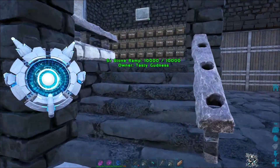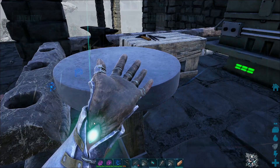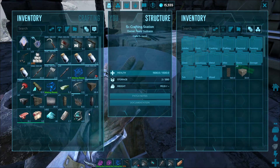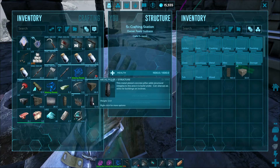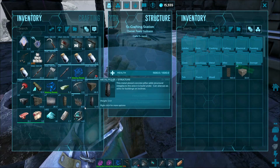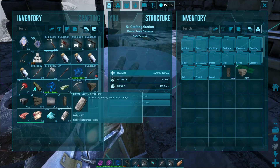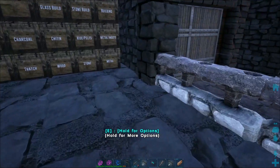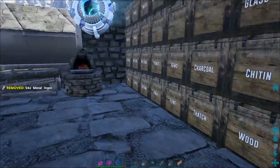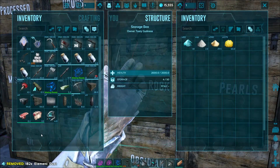I want to buy a tier 3 loot crate. Let's do it. Oh crap, we got a lot of stuff. Let me move over here and see what we got. We received the tech replicator — that's actually added in because of some issues they're having getting it entered regularly in the game, which is what we really wanted. Everything else is nice. I guess we should make a veggie cake. We can actually tame a nice little ovus if we wanted.